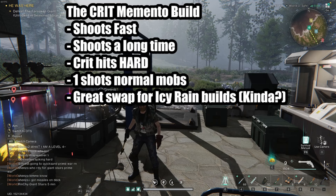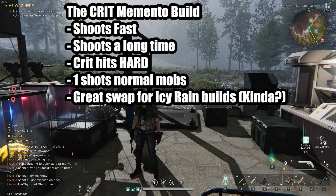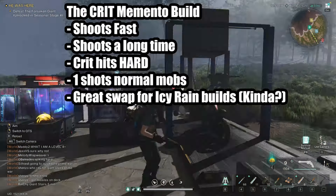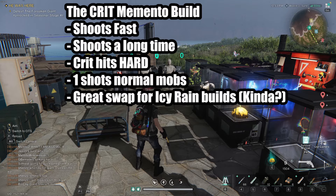This is the Crit Memento build. This build shoots fast, it shoots a long time, it's hard as hell, it one-shots normal mobs — that's one of my favorite things about it — and it's a great secondary thing to build if you run an Icy Rain build as a main. Let me just show you the DPS.